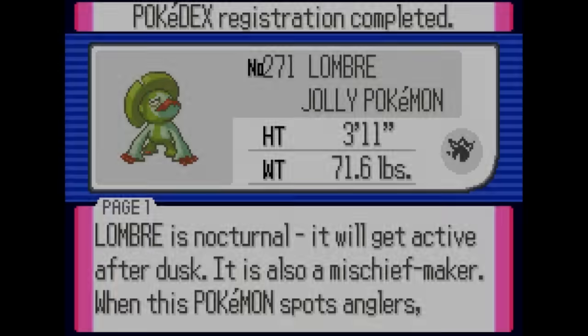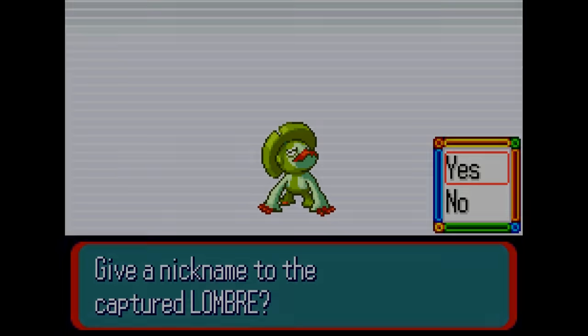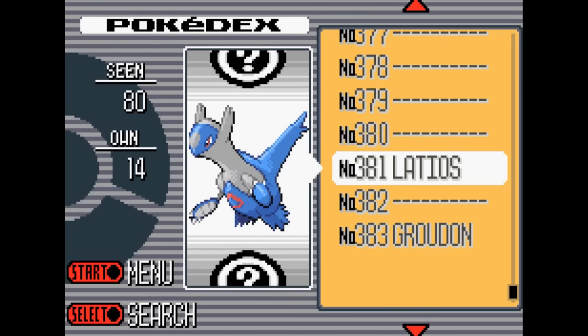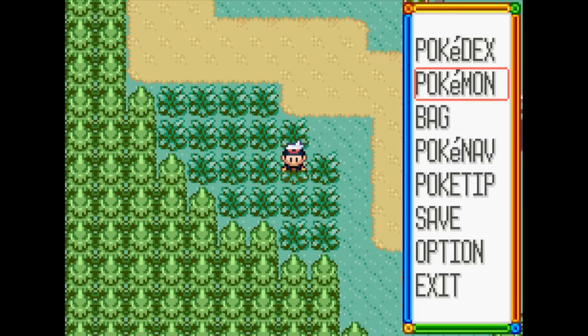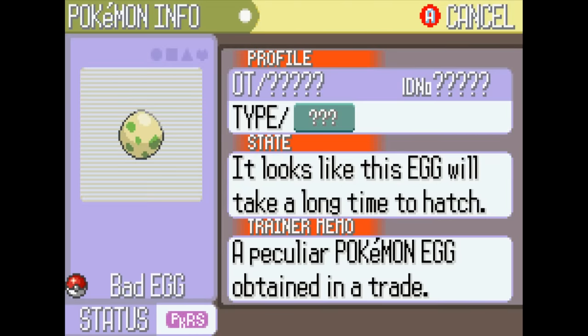A quick thing to note here is if we don't catch this Lombre right away, it's going to run away from us just like a normal Latios would — so don't judge me too much for using my Master Ball on this thing. Interestingly enough, when we catch a regular trainer or Elite Four's Pokémon, they'll turn into a bad egg once they're in our party. So I wouldn't really recommend saving after doing this, although you do get free Pokérus, so that is something.